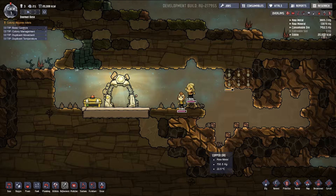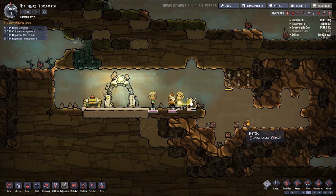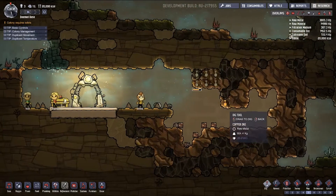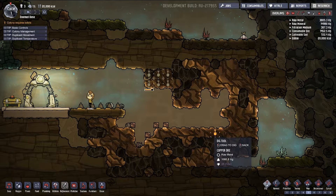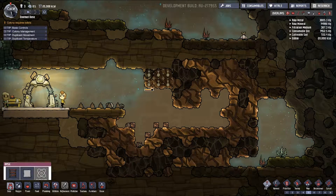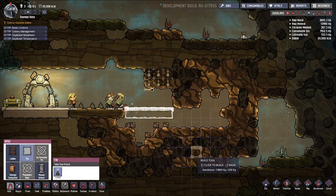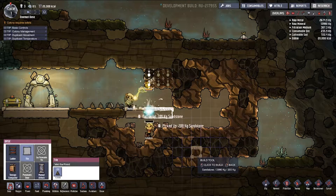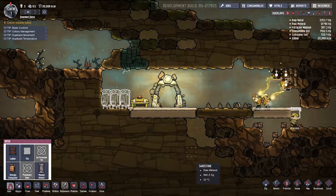We just need to make sure the oxygen gets in there eventually. So the problem I now face is that I need to build a restroom for them. You don't want to be under there — that's not a good place to be. You're gonna be trapped.